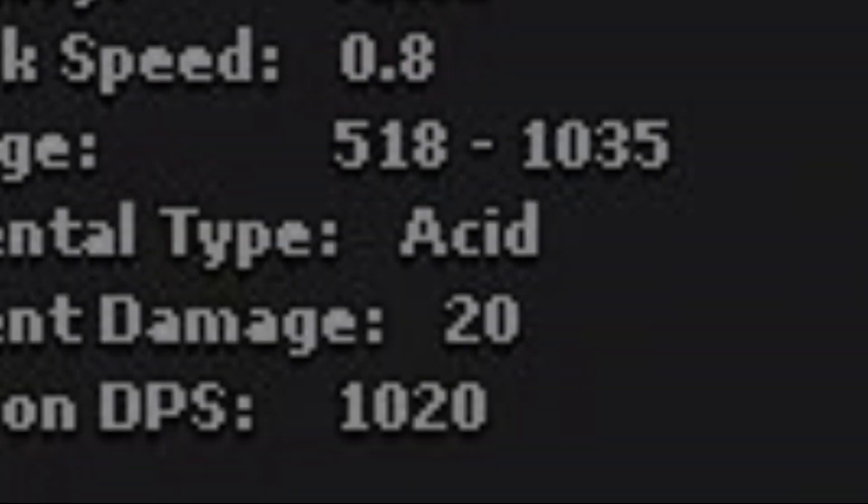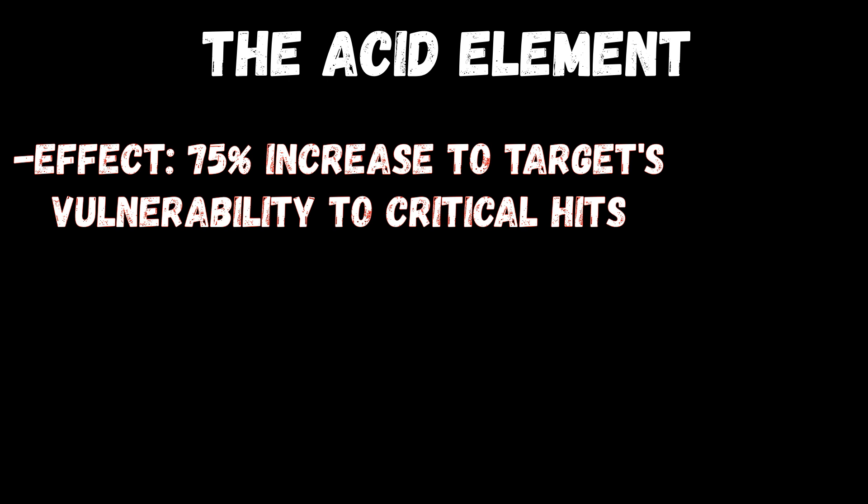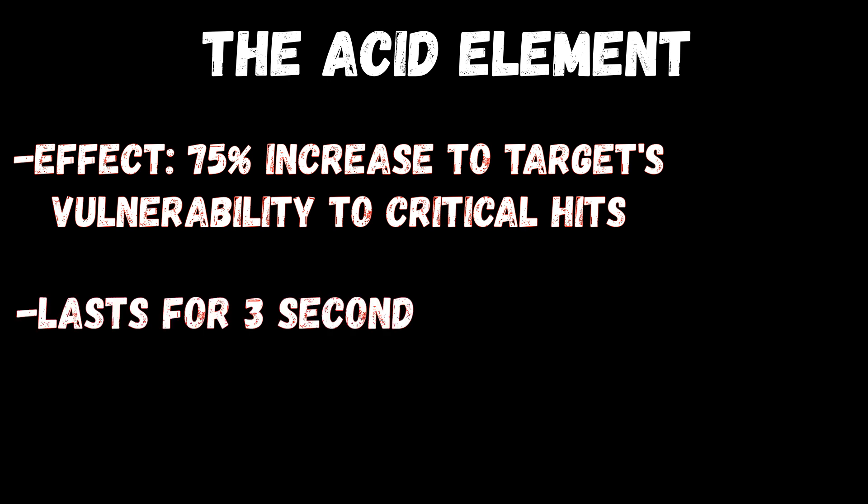Next up is the Acid element. Acid will increase your target's vulnerability to your critical hits by 75%, essentially making every attack be a critical hit within a 3 second window.